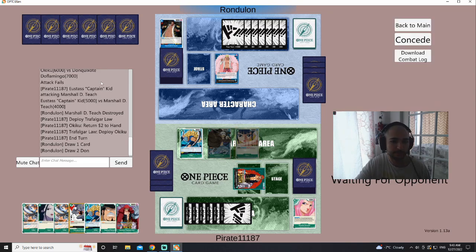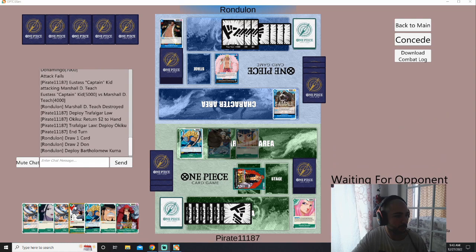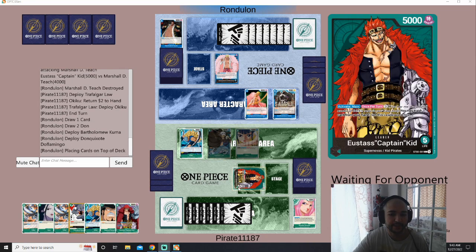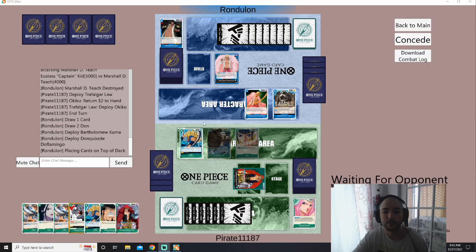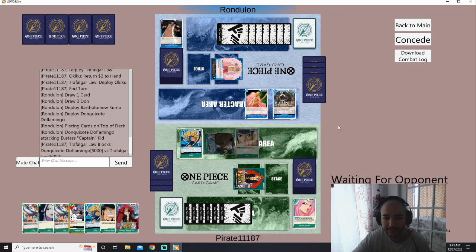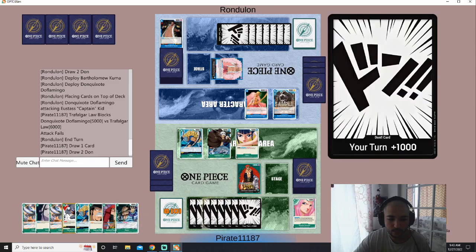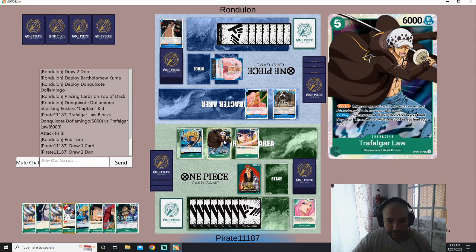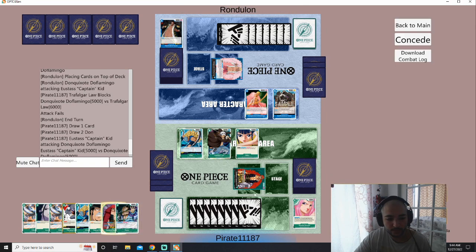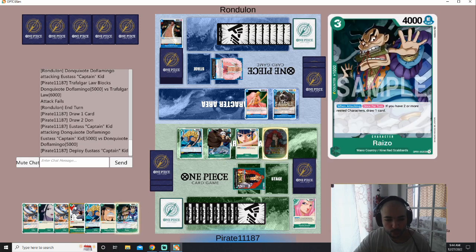Next turn we just put down the eight-cost Kid. He puts a blocker, Kuma, and another blocker, and now he's attacking 5K — I'll just block it. This is why you need to attack first: if he just attacked first I'm not going to use Law, but blue doesn't really have rush so I would have done it anyway. I think we should still take this hit because we need more counters, but this value is way too good. Dropping the eight-cost is really good here — force him to use counters or take a life. 5K swings are so good.